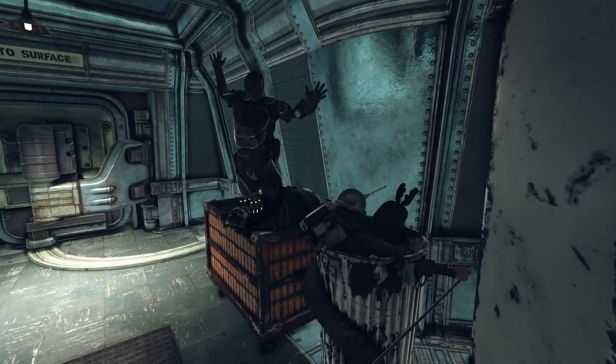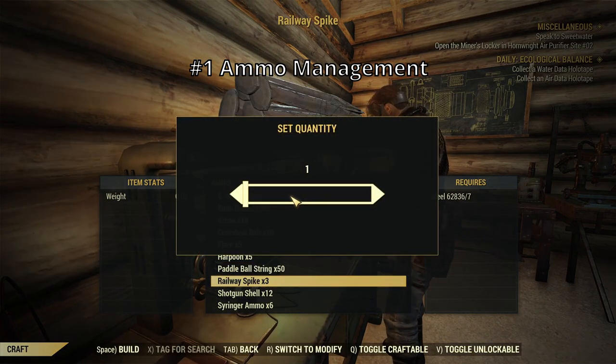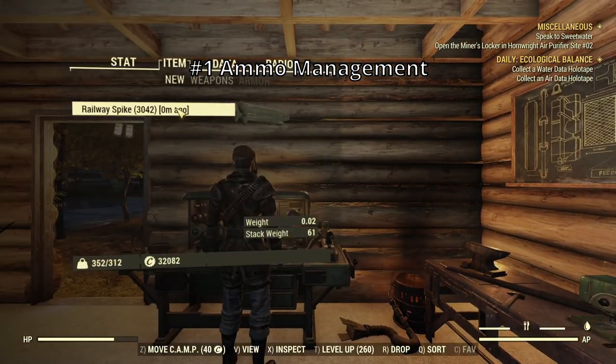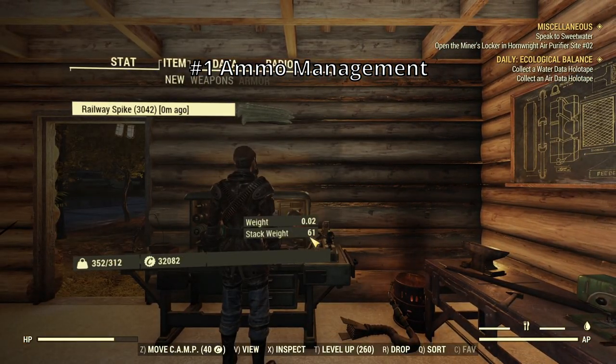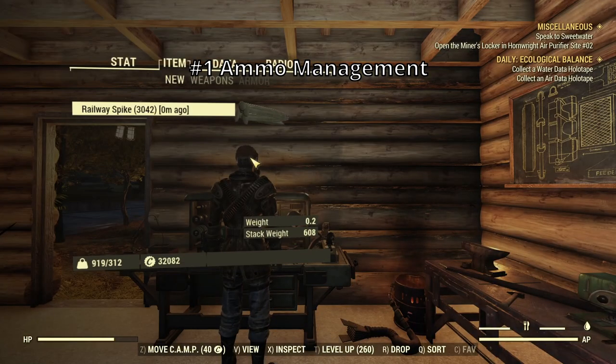Now let's talk about the negatives, because it's not a perfect weapon class by any means. First, ammo management — they can be quite expensive. Of course, with exceptions like railway: the railway spikes are cheap, you can craft them with steel. But they're really heavy, so instead of being expensive, you'll be fighting with your inventory instead.